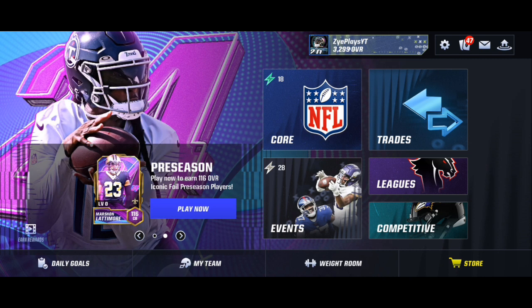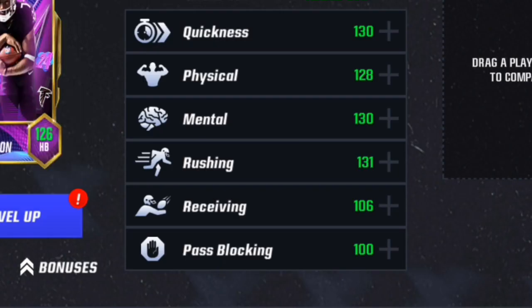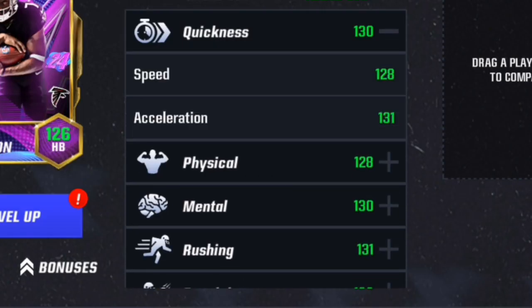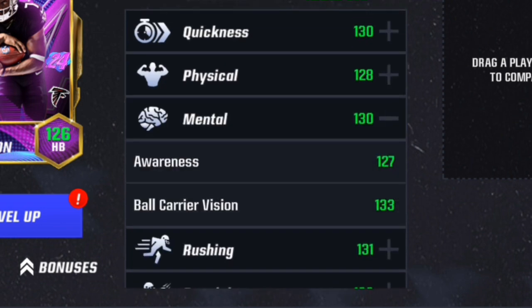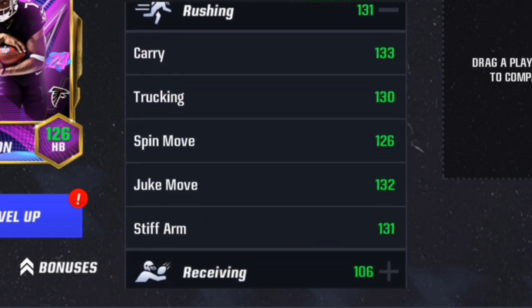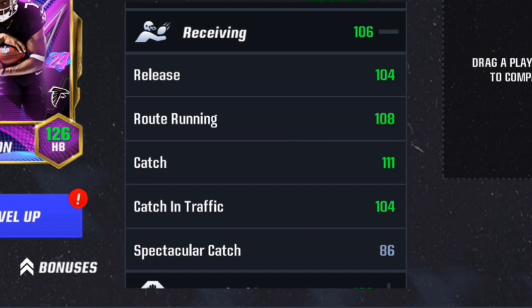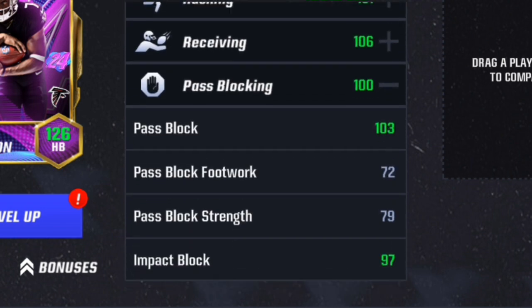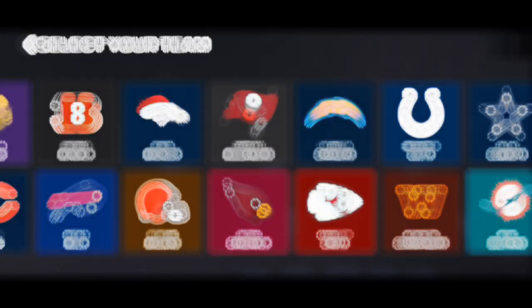Now that we're at a higher overall, he has new stats — pretty much the same thing but just one percent more. Bijan is now Level 3, 126 overall, 8 boost. His stats are: 128 speed, 131 acceleration, 124 strength, 129 agility, 102 jump — I don't know why that never gets boosted — 135 elusiveness, 127 awareness, 133 ball carrier, 133 carry, 130 truck, 126 spin move, 132 juke, 131 stiff arm, 104 release, 108 route, 111 catch, 104 catching in traffic, 86 spec catch, 103 pass block, 72 pass block footwork, 79 strength, and 97 impact block.